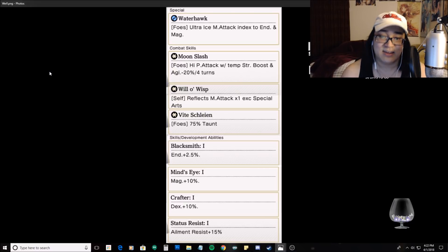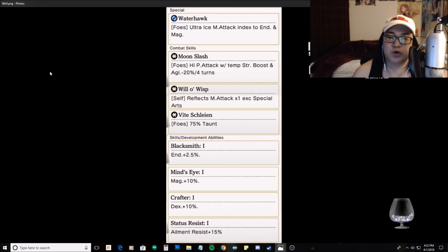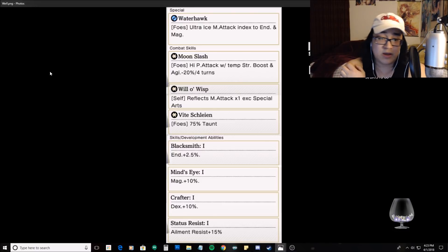As for his abilities, his special is an ultra ice magic attack indexed to endurance and magic. His combat skills include Moon Slash — a high physical attack with a temporary strength boost and agility minus 20% on the enemy for four turns — then Will-o'-Wisp, a self-only reflect for one magic attack excluding special arts, and a 75% taunt.